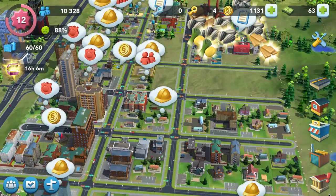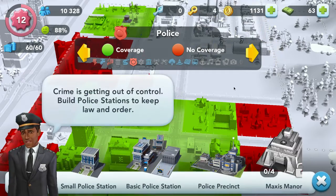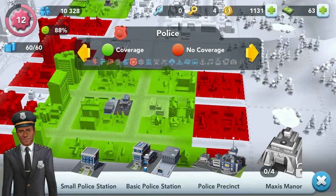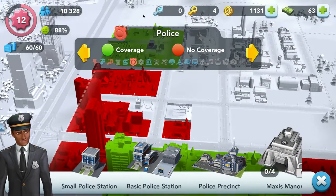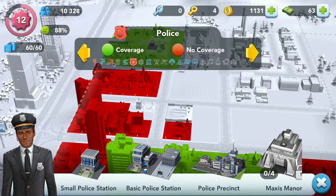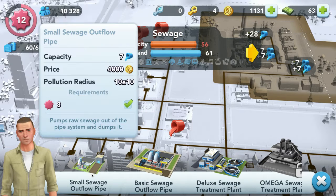Off camera I added water and finally got that caught up. I didn't add a fire station, but I did add a police station. I already had one, then I added another because I needed it. I'm still low on sewage — that's expensive.